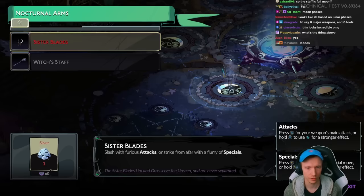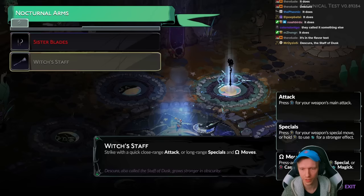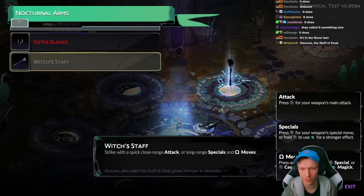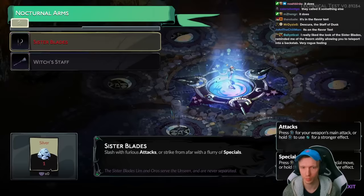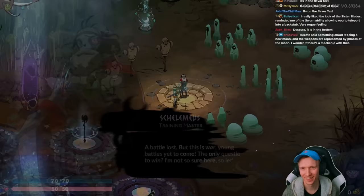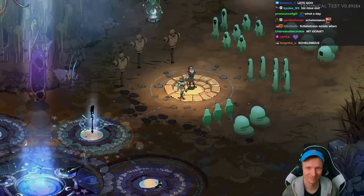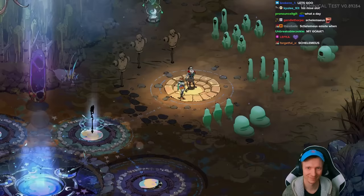So you can see the Sister Blades and the Witch's Staff. Witch's Staff is called Descura, also called the Staff of Dusk — grows stronger in obscurity. Strike with a quick close-range attack or long-range specials and omega moves. Sister Blades: Limb and Oros serve the unseen and are never separated. Hecate announces: 'Disciples, attention! Allay your fears — she has returned. A battle lost, but this is war, young one, and you have many battles yet to come. The only question is, are you prepared to win?' Commander Skellamius — Skelly is back!